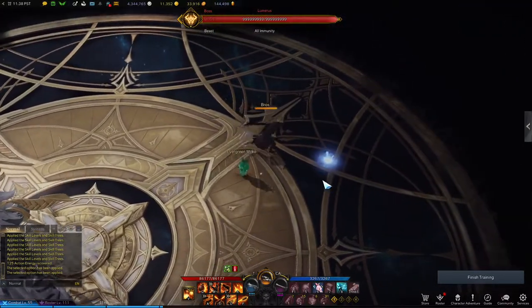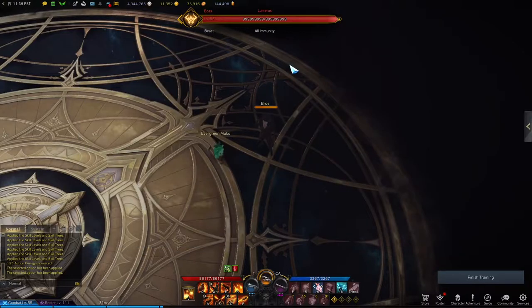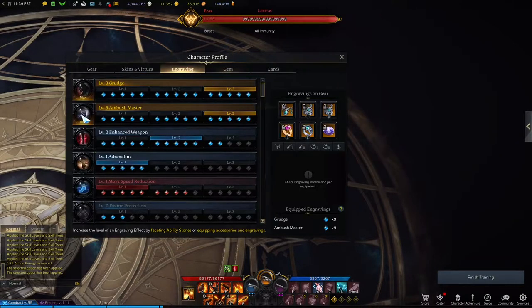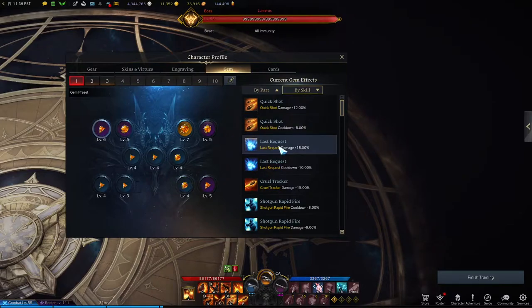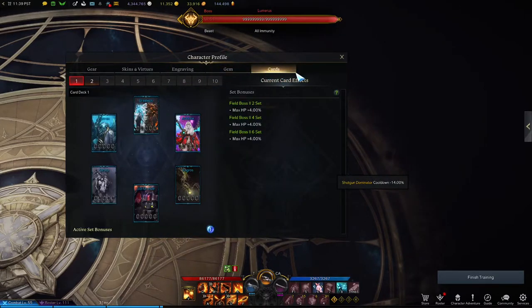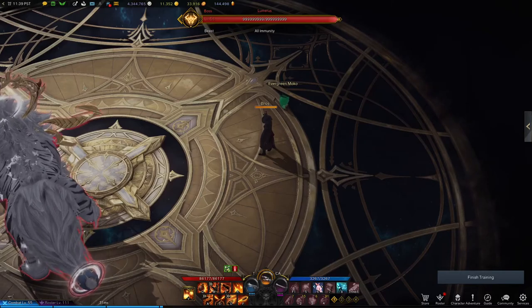In the future I'm going to be making a more detailed guide on the skill tree, the engravings you want for Argos, and possibly what you should prepare for Valtan. I'll also talk about the gems and which skills you want them on, and the card set — the card set is really generic, you just want the Lost Wind set if you have it. Thanks for watching. Bye.